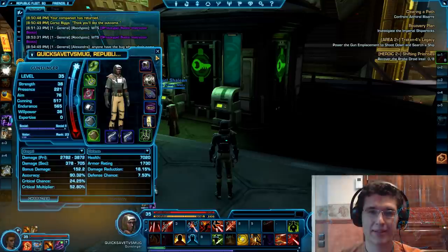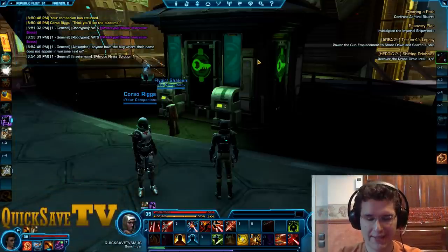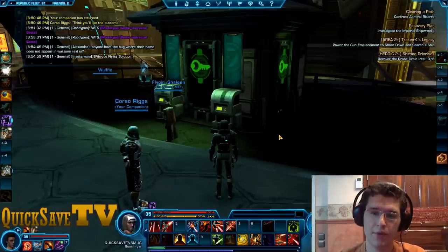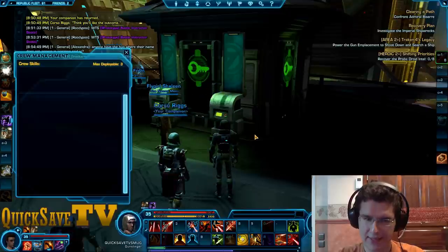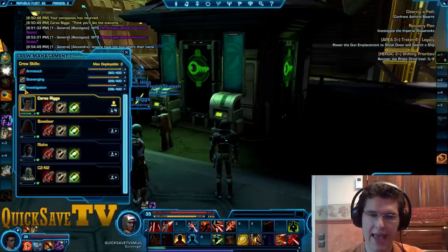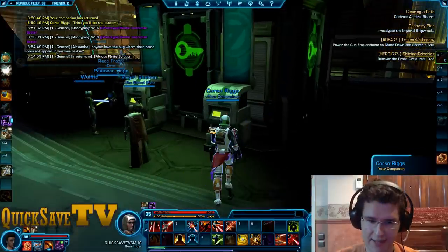Hello everyone and welcome back to Quick Save TV, your number one source for Skyrim coverage on YouTube. Today I would like to show you, in Star Wars The Old Republic, how we use specific mission discoveries for different gathering skills such as scavenging, and mission skills such as investigation. There are 16 skills in the game,